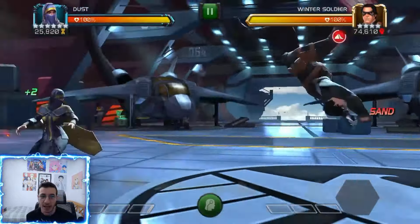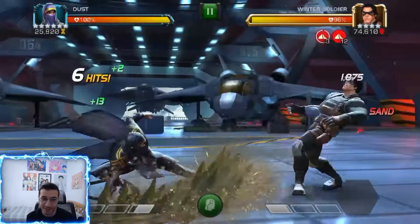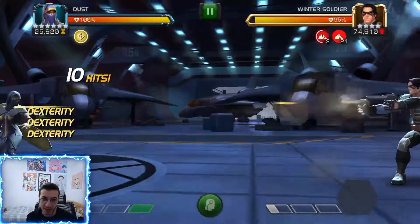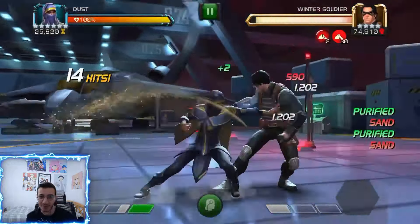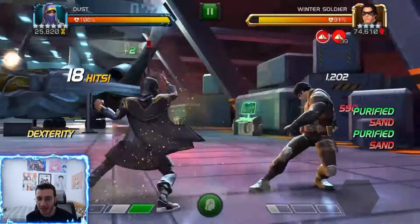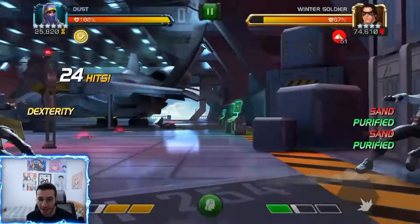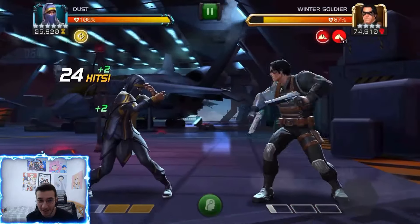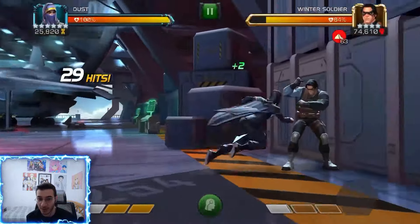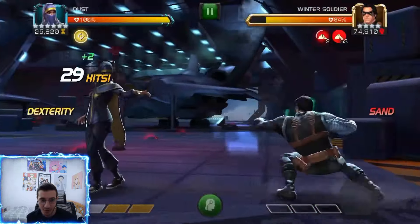Let's jump into the gameplay. We have Realm of Legends Winter Soldier, and our Dust is a six-star rank 5. I actually totally forgot to place a relic — the Storm relic probably would have been best — so this whole video is without a relic. As you can see, we're doing mediums, countering his heavies and specials, placing a lot of sand, and then purifying it with our light attacks — already at 51 sand with 24 hits.